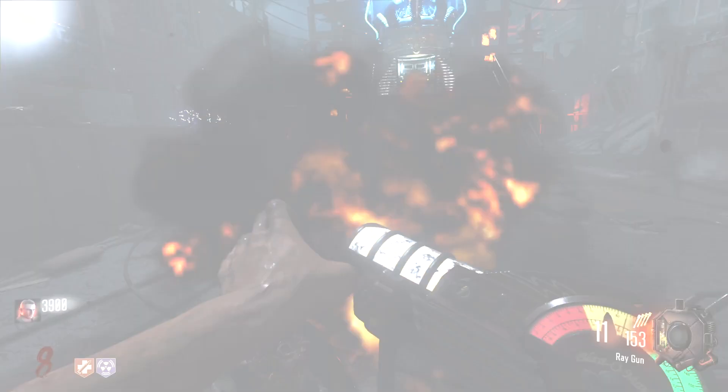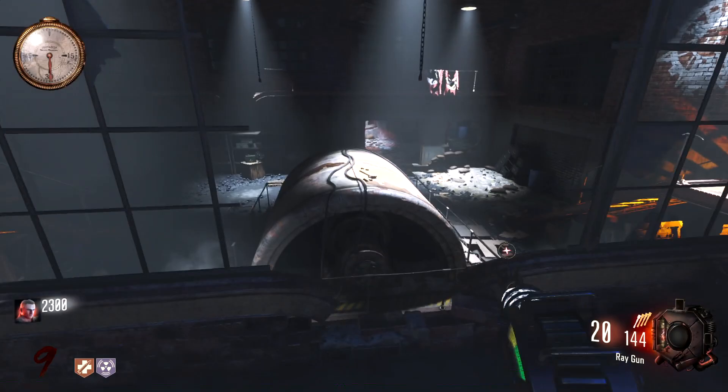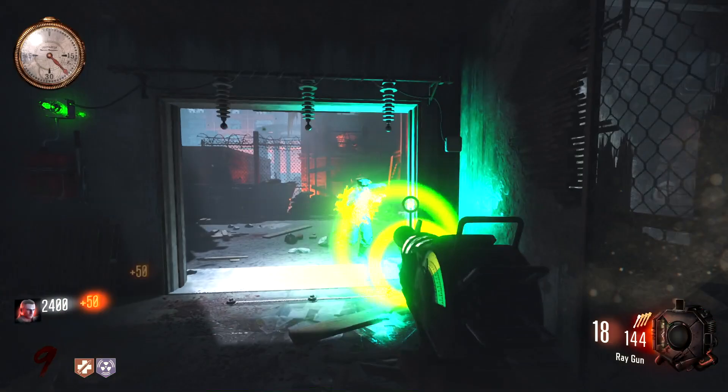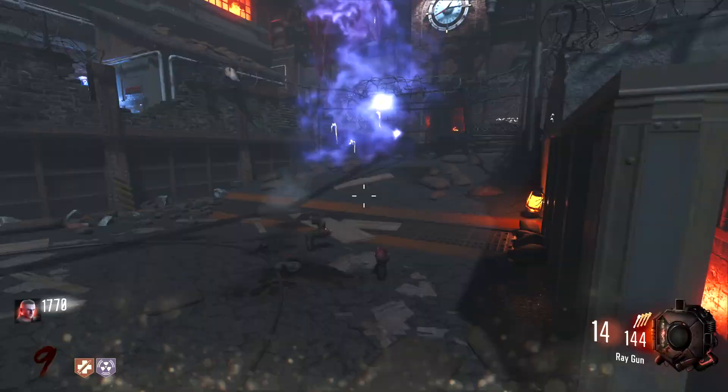Screw it, let's just go through the rounds — why not? Door in here, bada bing bada boom. Last teleporter on its way. And then we'll need 5,000 points to be able to afford the Pack-A-Punch for the Mustang and Sally. It's starting to run faster. Pack-A-Punch unlocked! Guess we'll just hang around here for a second.